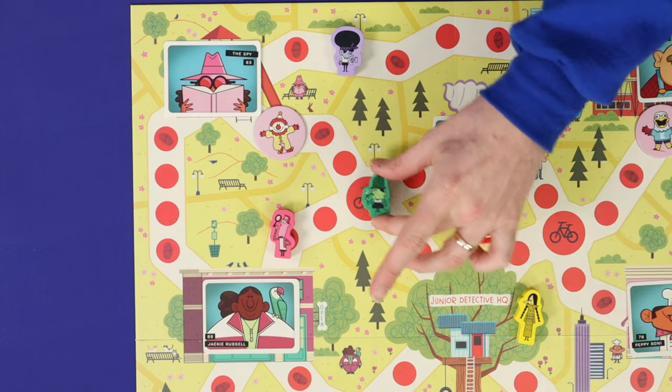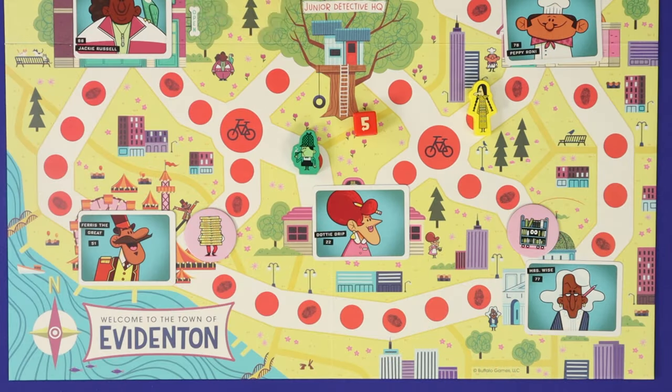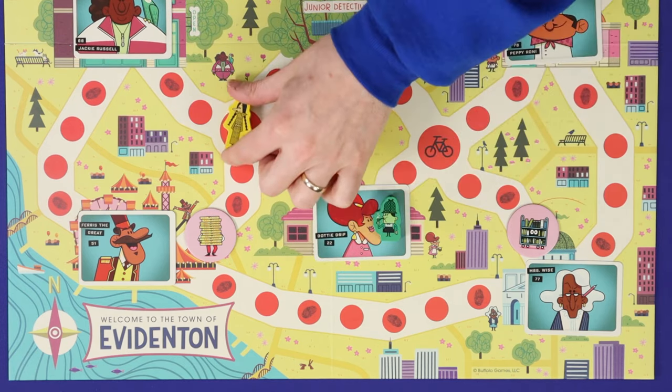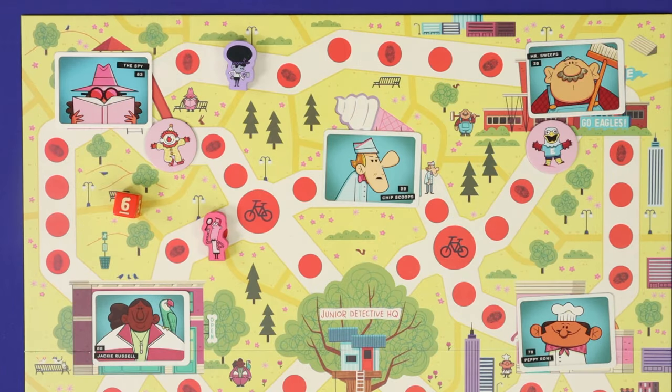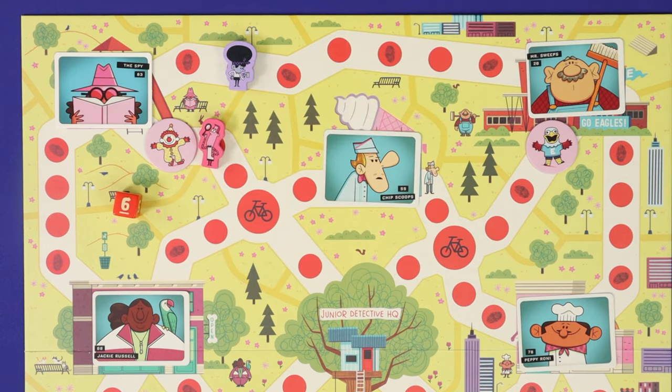For example, on a roll of three, green could not go one, two, three back on itself. If you reach a location with a witness, you may optionally stop and question that witness, or you may move through the witness's space. You cannot move into or through a hiding token, so if you have excess movement, then you must stop on the adjacent space.